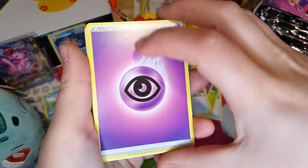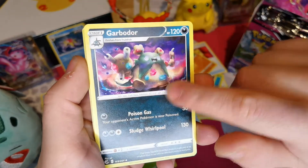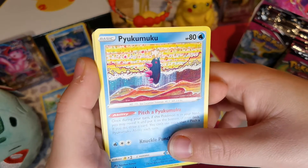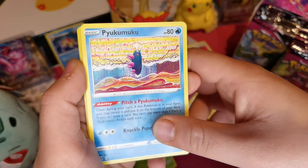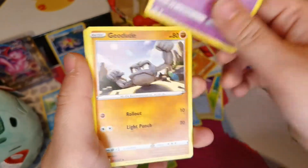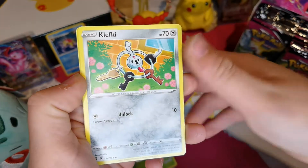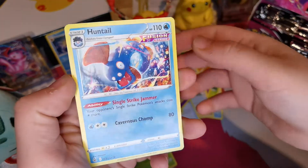So Psychic Energy, Cross Switcher - I did like this art - Garbodor, Pyukumuku - I can never say that one, I apologize - Arrokuda, Snubbull, Geodude, Swirlix, Clobbopus, Reverse Holo of Canopy, and a Huntail.